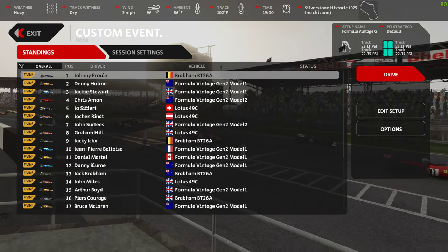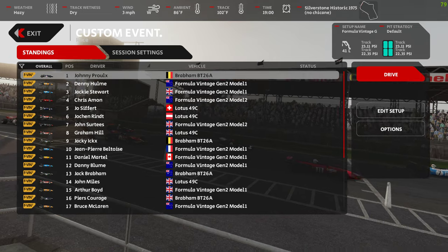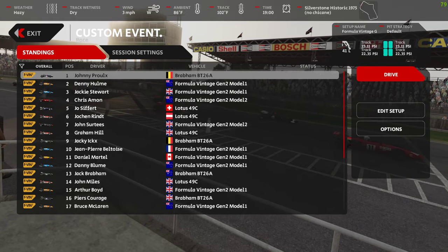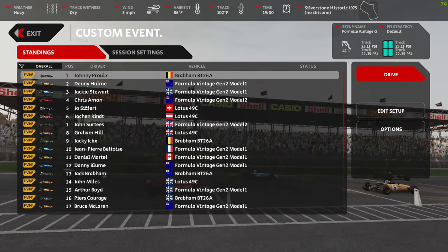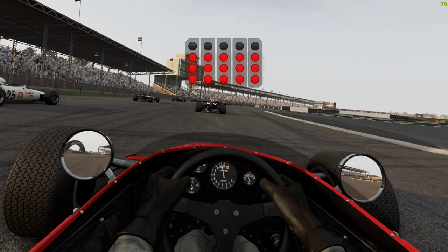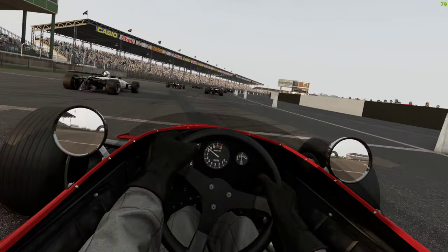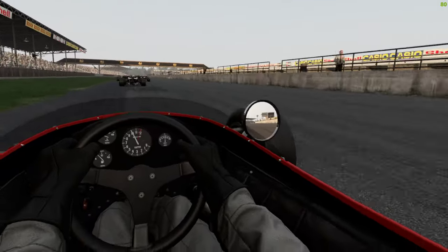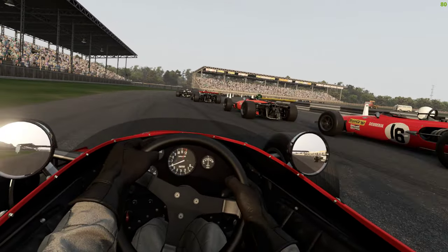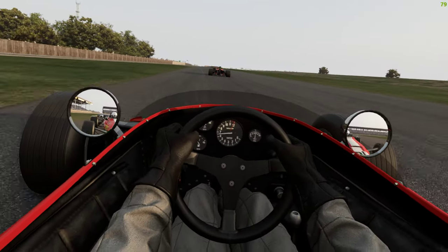As we delve deeper into open wheelers, we've got Formula Vintage Gen 2s with custom skins and custom names - Graham Hill, John Surtees, Jack Brabham. We're at Silverstone Historic 1975 to fit in with the cars. These were kind of the first to dip into the pool of aero - really some wacky stuff was coming out. We are in the V12 of course, custom skins - it's got a bit of Ferrari feel to it.